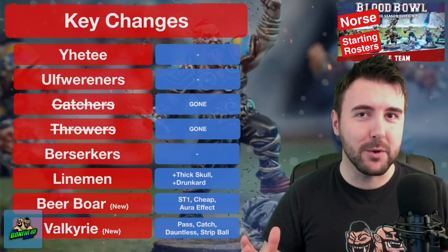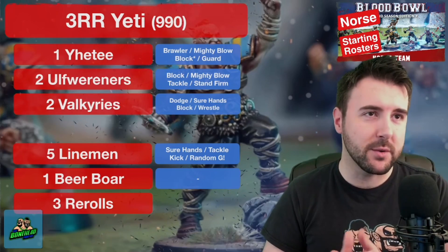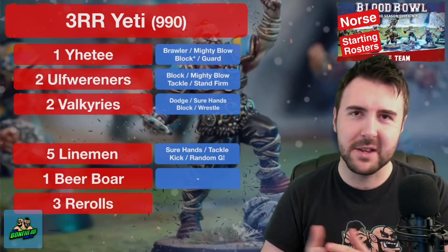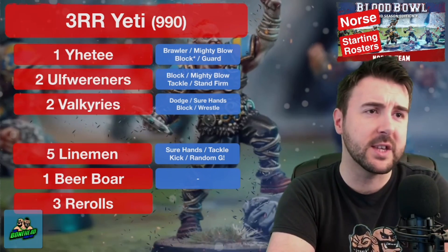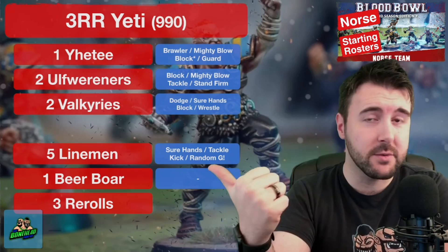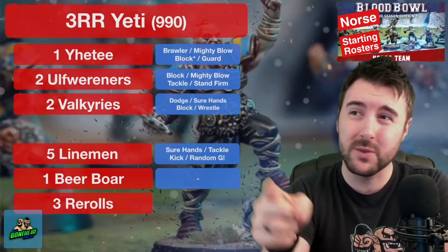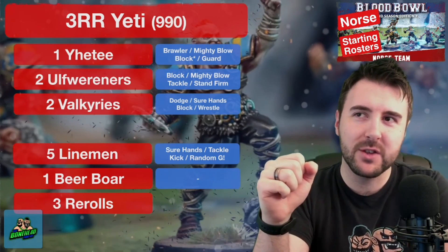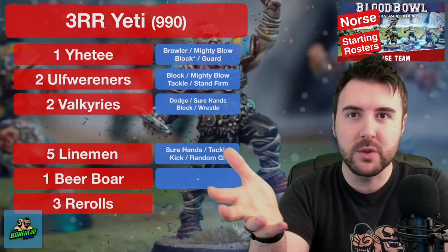Let's have a look at some starting rosters for Norse. The Norse roster has got a ton of great positionals, so we're going to see just how much we can sneak into a 1 million gold build. First up: three rerolls with the Yeti comes in at 990k. The Yeti is 140k — a big Strength 5 bruiser with Claws, Frenzy, and a bit of Disturbing Presence, which gives an extra aura effect to influence your opponent's ball skills.